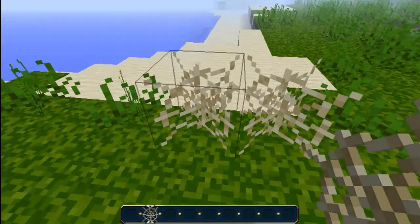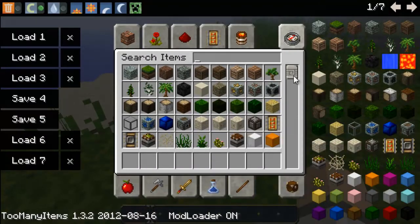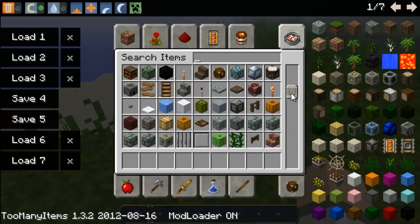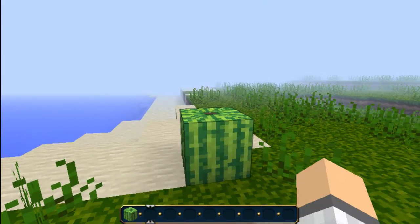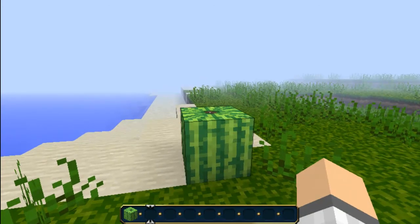Watermelons are really cool too. And that's basically it — that's my texture pack. If you want to download it, the link is in the description. My name is Gavin from the Gavin and Callie series and I will see you all later. Bye.